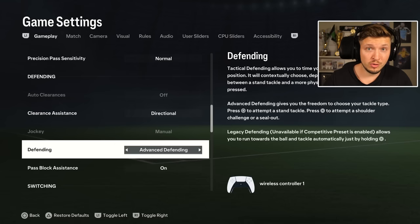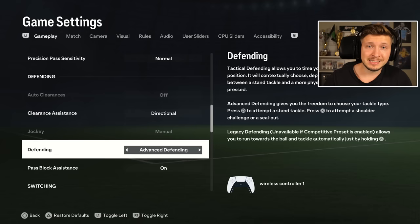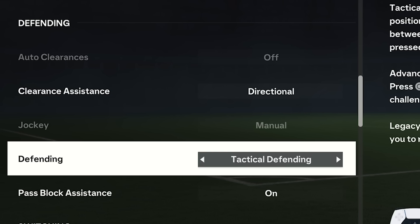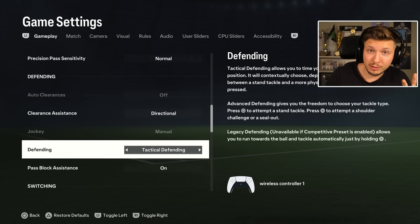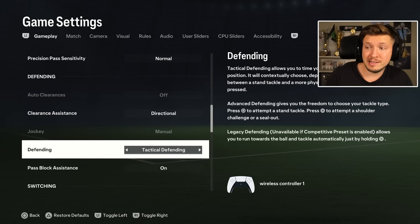Now pay attention, this is so important. Default here on defending is advanced, which is new. This one separates the two features: stand tackle and seal out, aka a shoulder challenge. If you want to make a seal out, you must press X, and stand tackle you must press circle — they are now separate. While the previous setting from last FIFA, called tactical defending, has the game choose contextually if you press circle — either seal out or stand tackle — and that is much, much easier. That's why I think this should be changed to tactical defending.